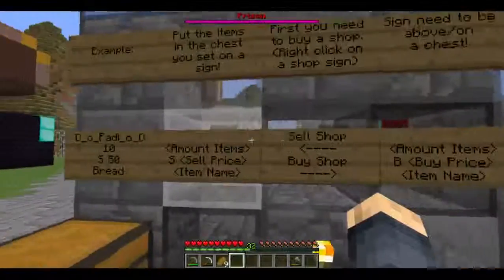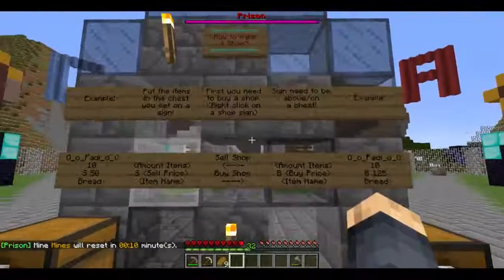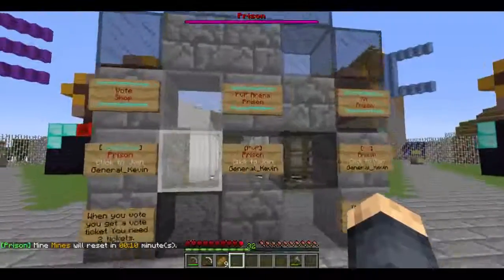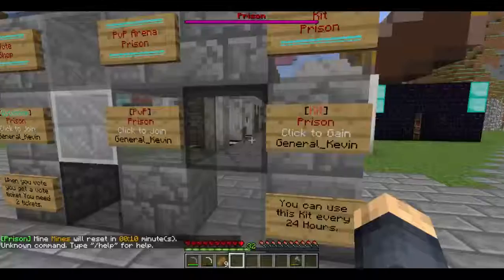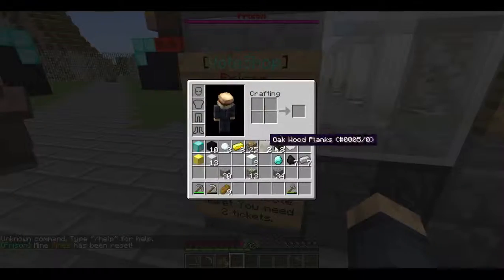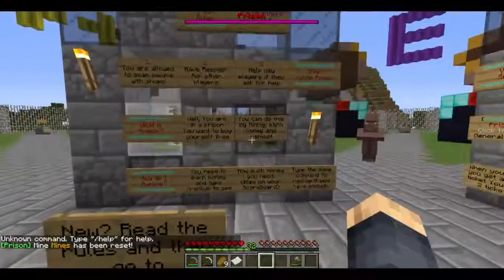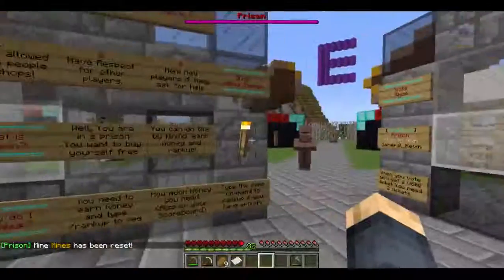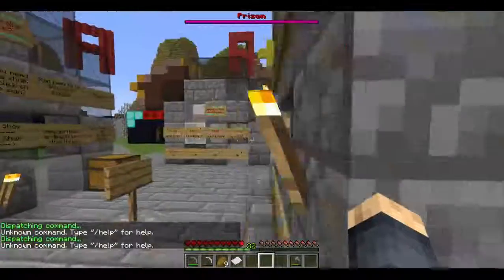You'll spawn over here, and over here is how you get food. It teaches you how to set up a shop — a sign shop. Over here is the PVP area. This is the kit, and over here is the vault. You have to vault twice to get these papers and go in there. Over here it teaches you how to play and stuff, and then you do some shop prison, and then it will give you these guys.